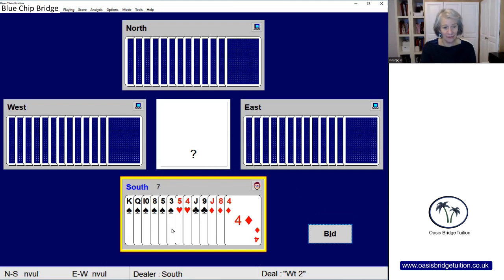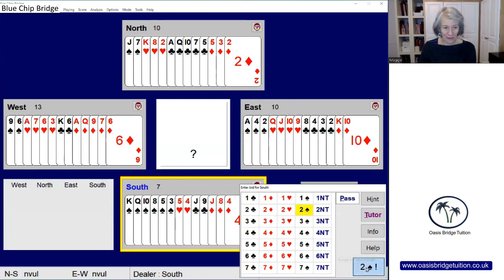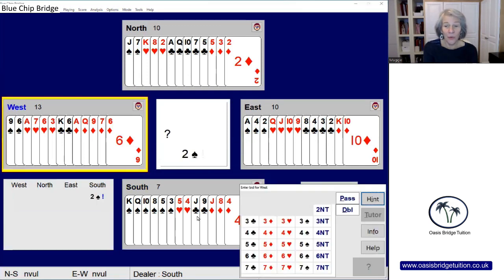Particularly with the spade suit, you can see how difficult that's going to be for our opponents. West and East, if they're going to bid over two spades, are going to have to come in at the three level or with a risky two no trump. We can see that if we hadn't owned the bidding, West would have opened with one diamond, and East-West would probably end up in a heart contract — which looks like a making contract. But with this two spades opening, West is forced to pass.